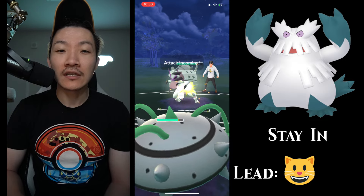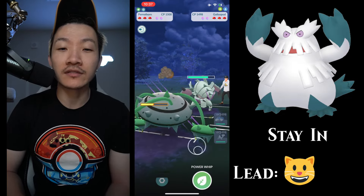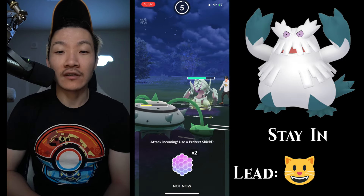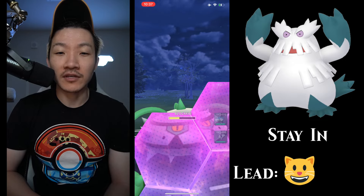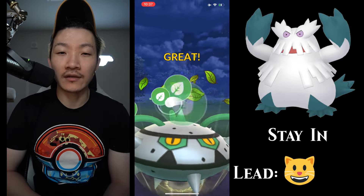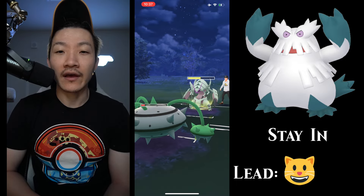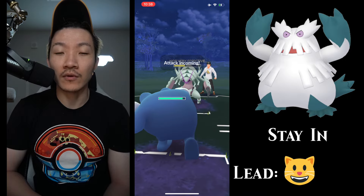Abomasnow lead — obviously a bad matchup for my opponent. They come in with Galissapod. This is actually pretty good for me because Galissapod is actually pretty strong to Poliwrath and Dewgong — very strong to Dewgong, actually. So drawing this out is pretty nice. I'm going to shield once because this Galissapod becomes a huge pain in the butt later if I can't take it out. They double shield at this point, so I'm just content on letting this go. Abomasnow doesn't have a lot of places to go against my backline, so it just really depends on what their third Pokémon is.